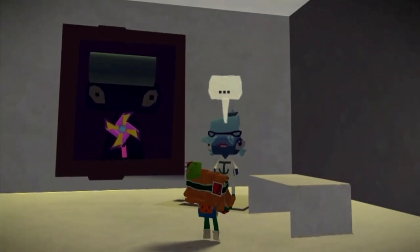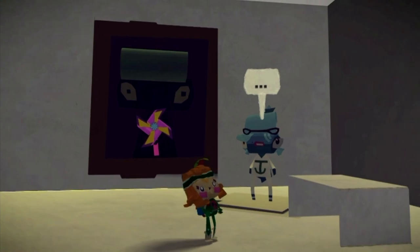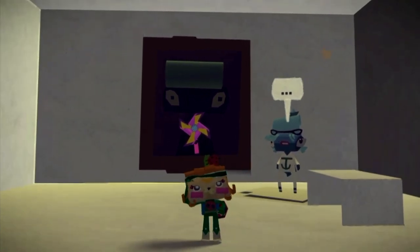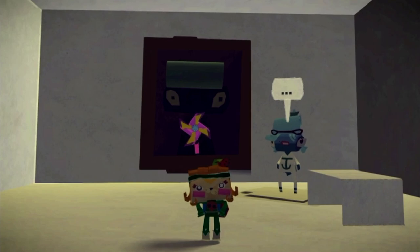Once inside, just take a photograph of this scientist and you will unlock the final paper craft for the Harbour. That's it for this level! Don't forget to like and subscribe for more Tearaway guide videos, and check out my full let's play for the Tearaway game - link in the video description. Take it easy guys!